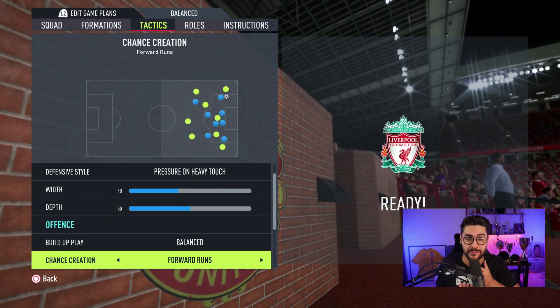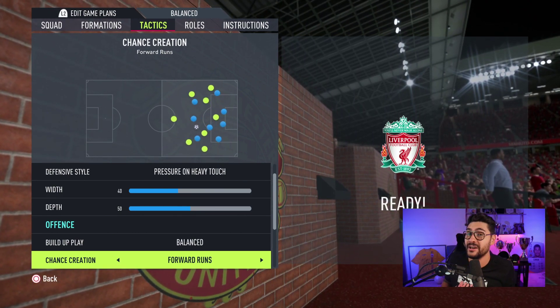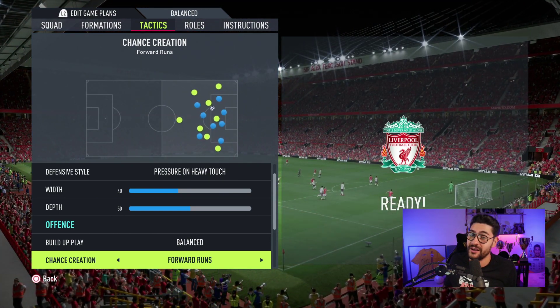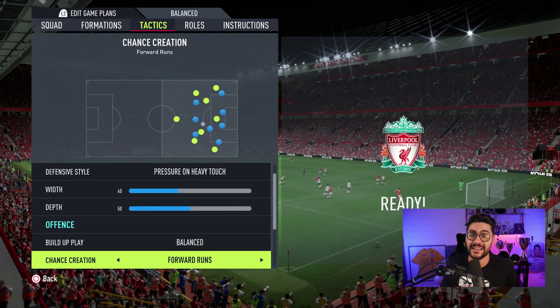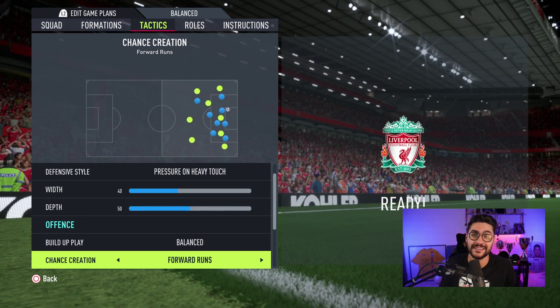Forward runs works like a charm. If I play a 4-3-3 or a 4-1-2-1 too narrow, I also put 'stay back while attacking' for my CDM because I like having him protect me and not joining the attack.